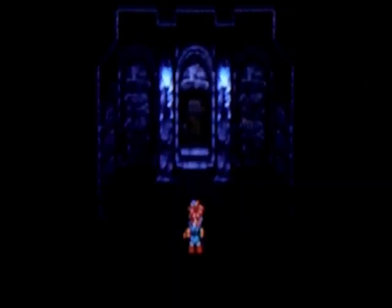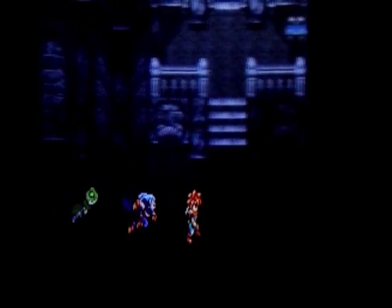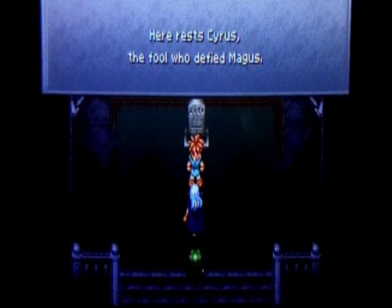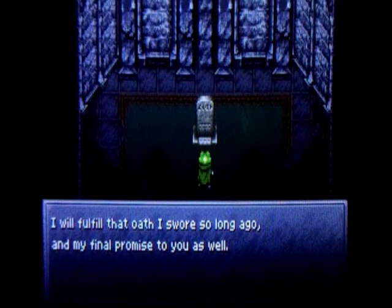Right here you can get a turbo ether. Now, this was actually going to be sped up but that's not the case. We're going to go through here, through this door, and go to this tombstone: 'Rest, Cyrus — the fool who denied Magus.' Cyrus, I have returned — I will fulfill that oath I swore so long ago, my final promise to you as well.